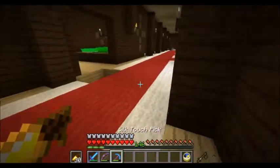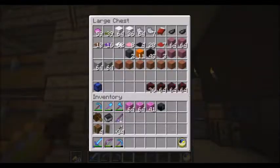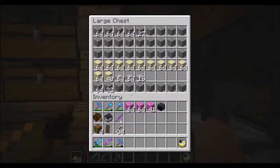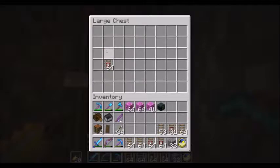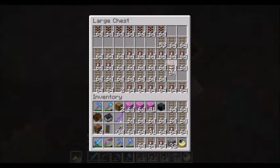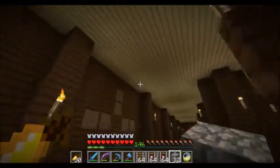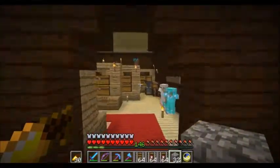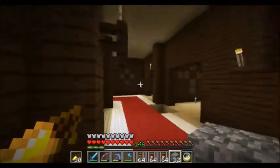Every single time I take one of these trips up to the island, I grab more rails out of the storage in the mansion. I still have leftover detector and activator rails in here. Little by little, I'm taking out these chests so pretty soon there shouldn't be a hole in the floor, and all the rails will be duplicated and stored up in the island.